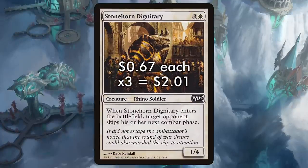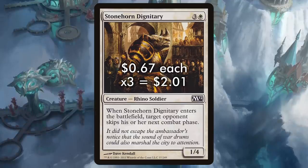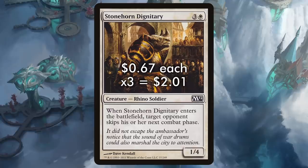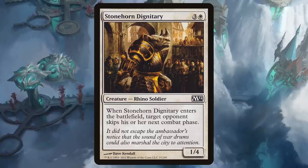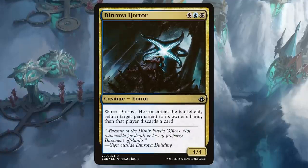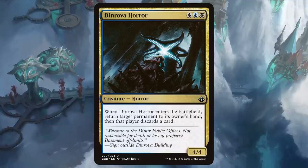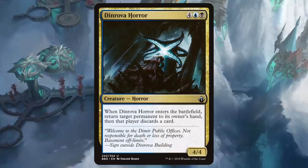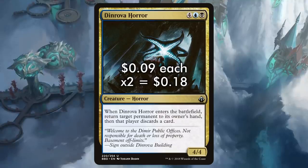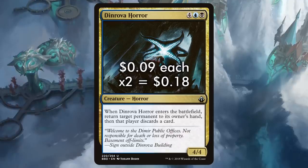Stonehorn Dignitary is the complete antithesis to attacking — it makes your opponent skip their next combat step when it enters the battlefield. When used along with Ephemerate or Ghostly Flicker, you can make it so your opponent never gets to attack ever again, stalling numerous aggressive decks in the process. If you want your haymakers to be removal, cast Dinrova Horror — a six-mana 4/4 with a recoil effect stapled to it, returning a permanent your opponent controls to their hand and making them discard a card. With flicker effects, you can bounce multiple cards from your opponent's board and remove all their play options.